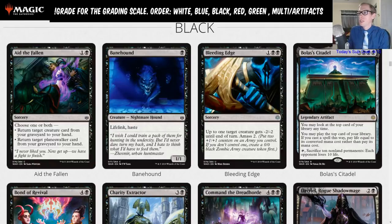Bleeding Edge: 1BB — up to one target creature gets minus 2/minus 2 until end of turn, then amass 2. This looks like a limited card at first glance, but if you think of the amass 2 as a 2/2 creature, it's like a three mana 2/2 that gives another creature minus 2/minus 2. That's not bad — it's Baby Chupacabra, basically. You'd want this in some kind of Spell Matters deck. I'm still giving it the limited rating though; I don't expect it to see standard play, but it's decent.